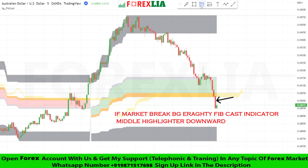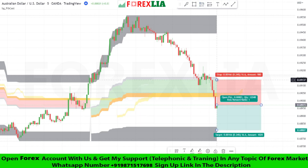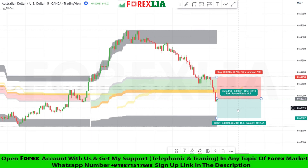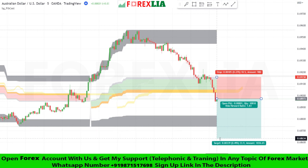Here is the sell signal confirmation. We take a sell trade here. Set stop loss at the BG Irriti Fib Cast Indicator Middle Highlighter high point, and set profit target at 1 to 2 risk-reward.